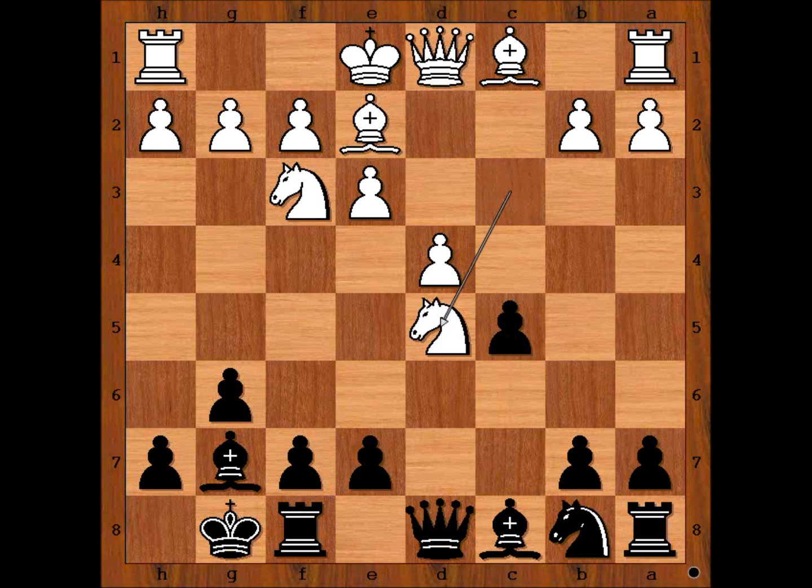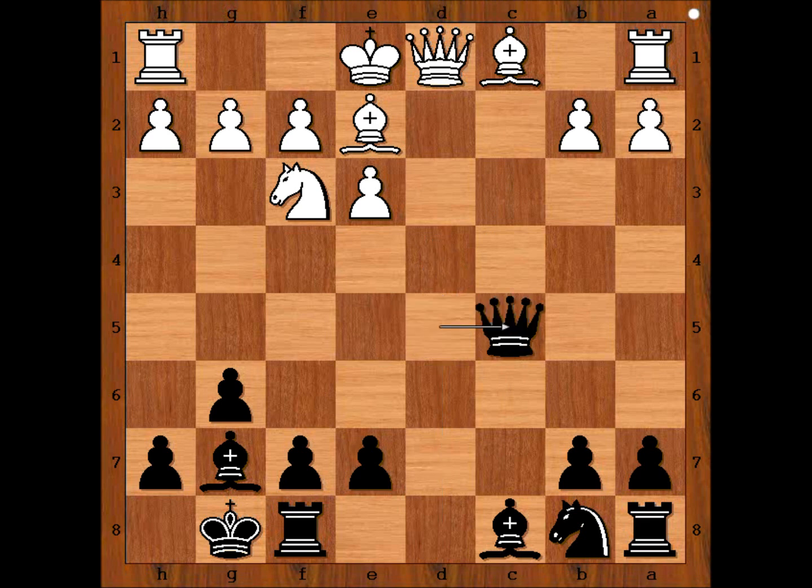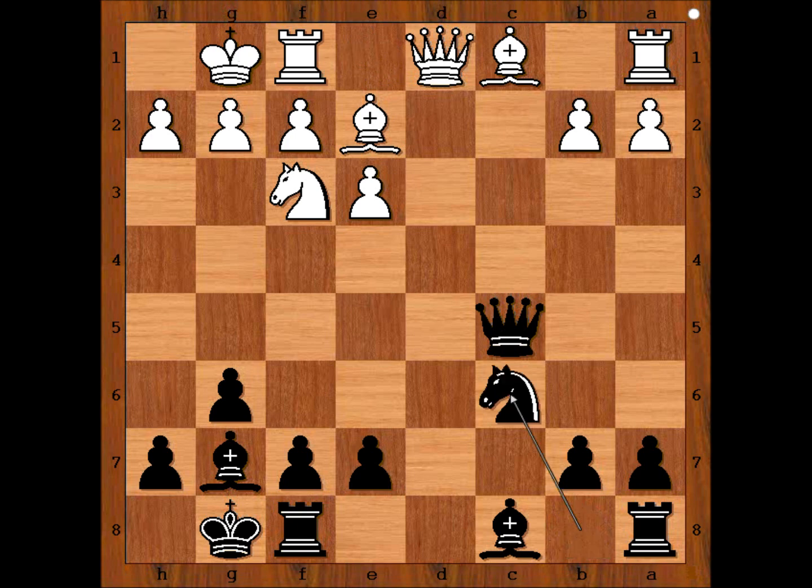Knight takes on d5, queen takes knight, pawn takes pawn, queen takes pawn, and Othman castled kingside. Knight to c6. Ten moves have been played. Did white get anything from the opening? What do you think? If your answer is no, it's matching with my answer.